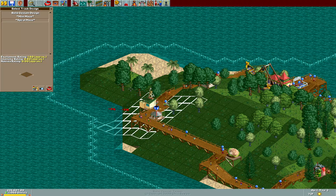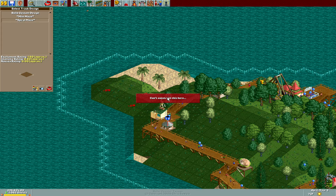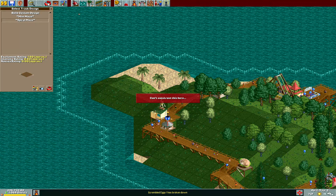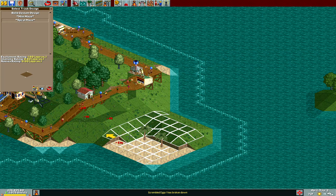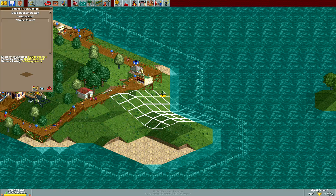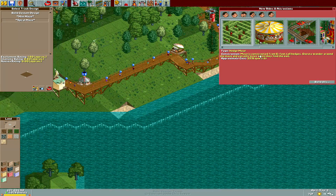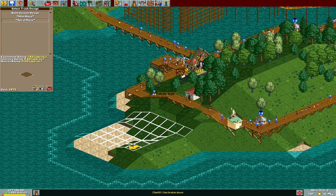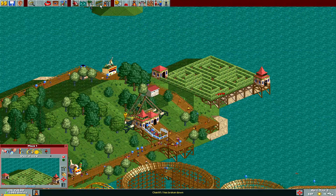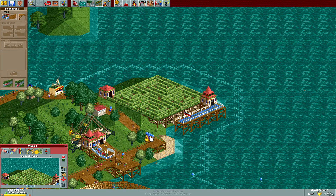It's not gonna work right there. Can't tell which side is the entrance and which side is the exit. Can't construct here — path must be uneven. I guess I'm gonna have to raise the land a little bit. It's not really worth doing because this thing's not going to make much money. I'll stick it right about here. Make it four across — so we'll just do something simple like that.